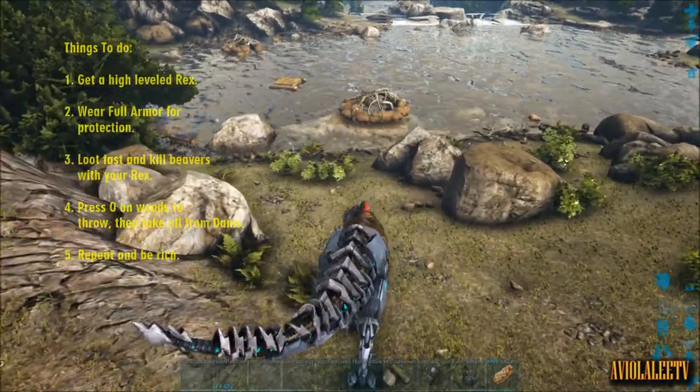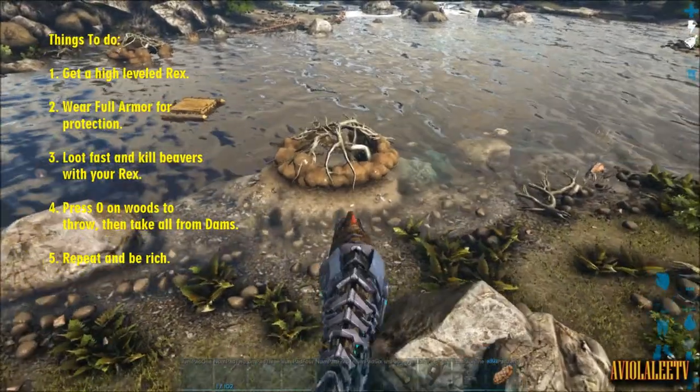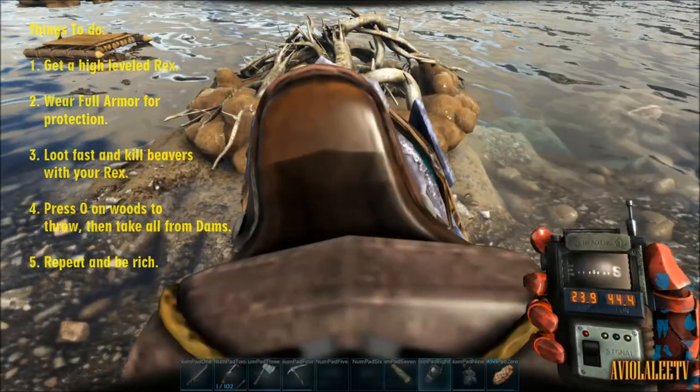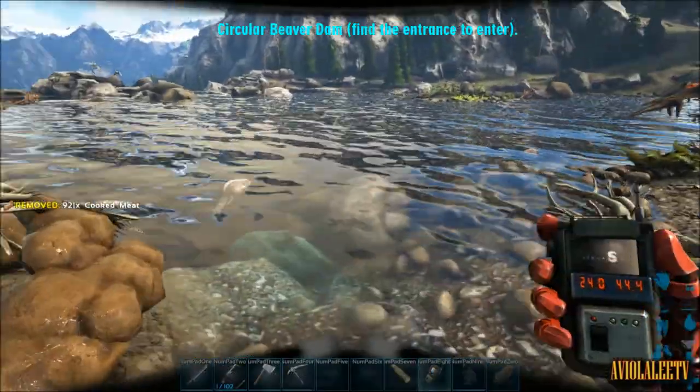First thing first, you'll need a high level Rex and wear full armor, because we're doing something crazy here, but it will guarantee you tons of rare flower and of course the cement paste.